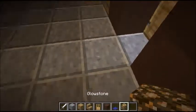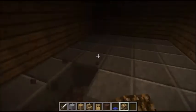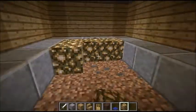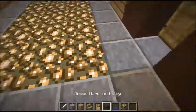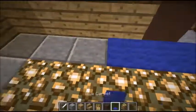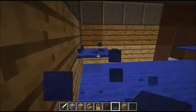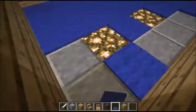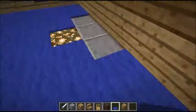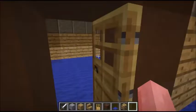Then you want to do the same, but instead of putting it there you just want to leave a one-block gap between all of it, and then just put glowstone in the middle. Then put carpet all the way around and just fill it in. And there you go — that is your simple house finished.